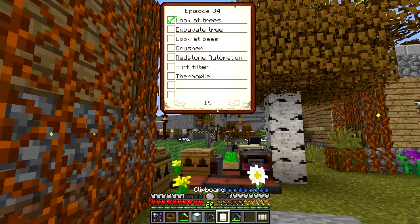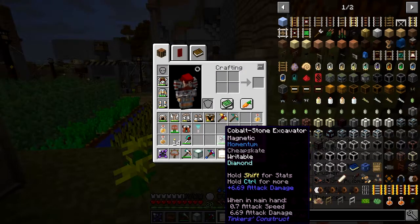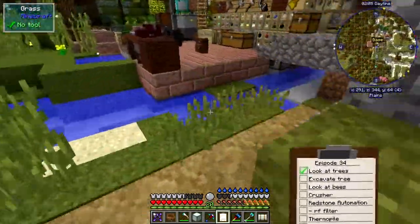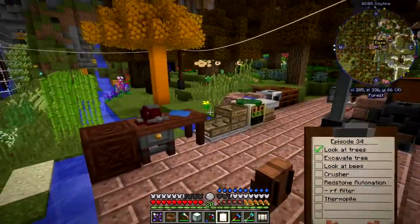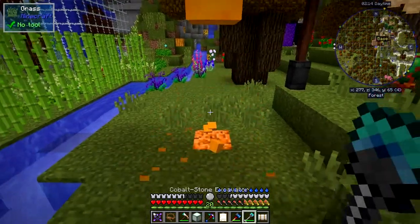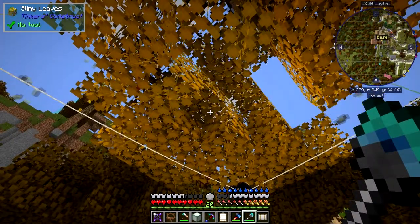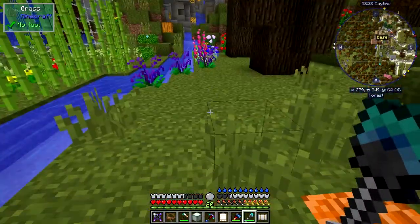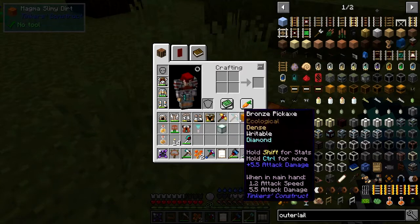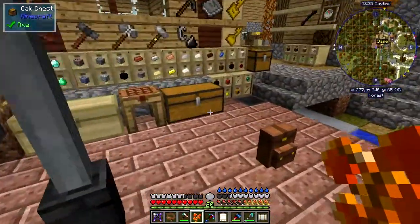Let's look at my list - first thing is to look at trees. That's not really a tree, it's a magnet slime tree. I tried to use the axe on this last time, so this time let's use the excavator. Sure enough that does work. We'll get some slime balls - that gives us another four sixes of 24 slime balls, which is quite good. That's by far the easiest way.